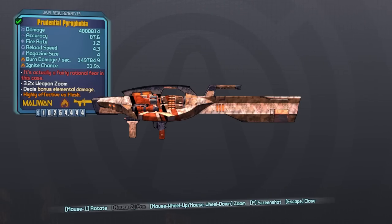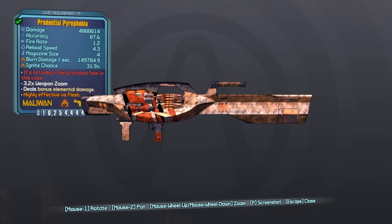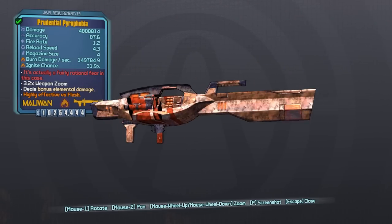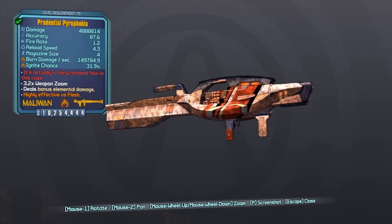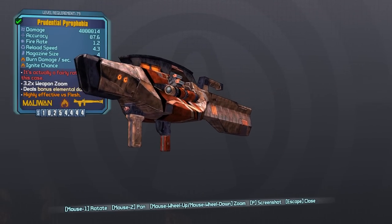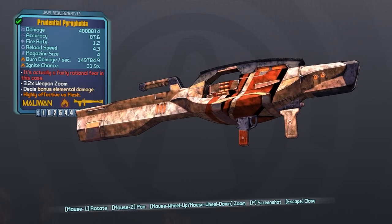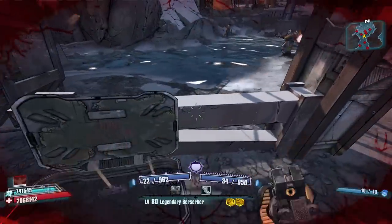You do need to do the Cult Following quest line from Lilith to unlock this farm. The Pyrophobia has a 33% chance to drop from Clark the Combustible, which is not who we just farmed. It has a 10% chance from Incinerator Clayton. Clark the Combustible is in the Halloween DLC. It can also drop at a 0.29% chance from Hyperius. I have actually had this drop from Hyperius and it is the biggest troll — you think you got a Norfleet, which already has a low drop rate, and instead you get this. Heartbreaking.